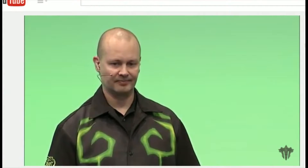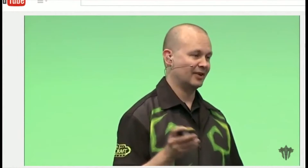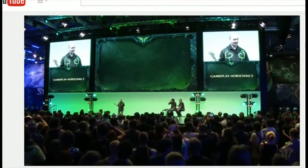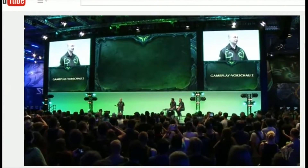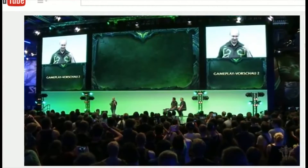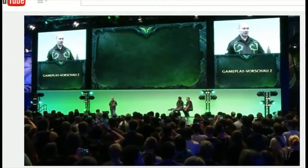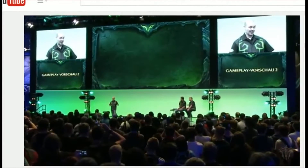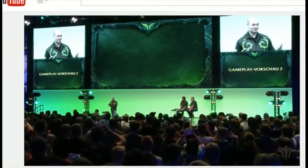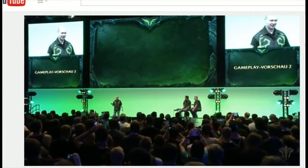Next up we have the Eye Beam ability to give you a little sense of what that looks like. And then finally, we have an ability also unique to Demon Hunters that I haven't mentioned yet — something we call Double Jump. As a Demon Hunter, you're actually going to be able to jump, and then as you're in the air, jump again. Because you're more agile and quicker than other races or classes, it's really handy to be able to get over obstacles that no other class can actually get over.